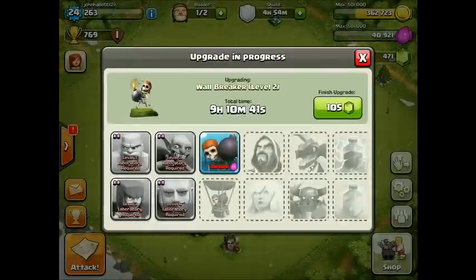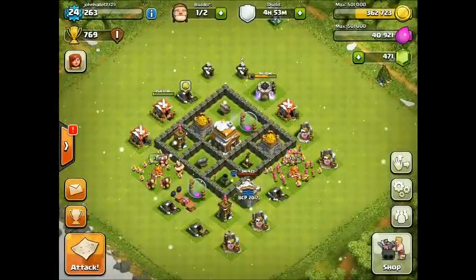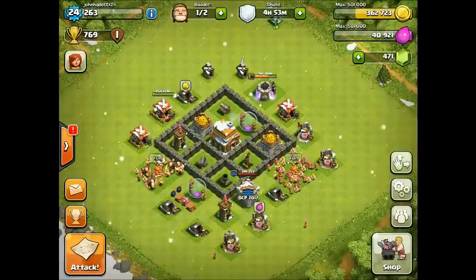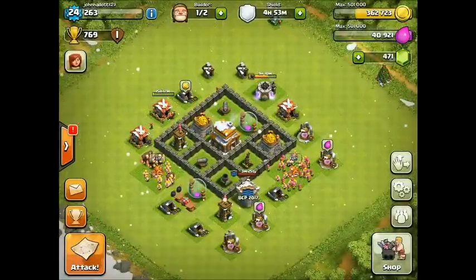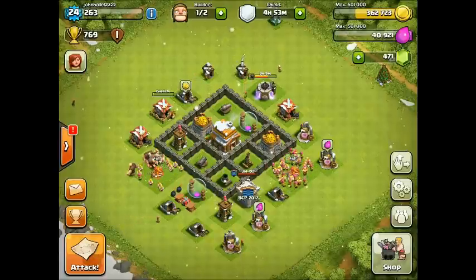We also got the gold storage and elixir storage to level 8, so they're both maxed — all four of them. When we got the barracks upgrade, we upgraded the giant to level 4. The giant is going to be super helpful as a tank to take all the hits while the archers and barbarians sit back and take out buildings. I'm working on the wall breaker to level 2, and I got all the walls up to level 4 — they were expensive but not too bad.